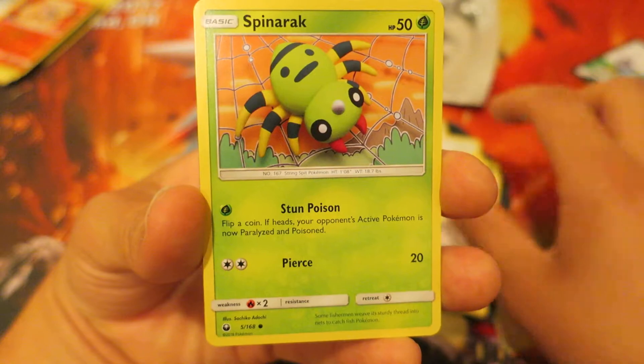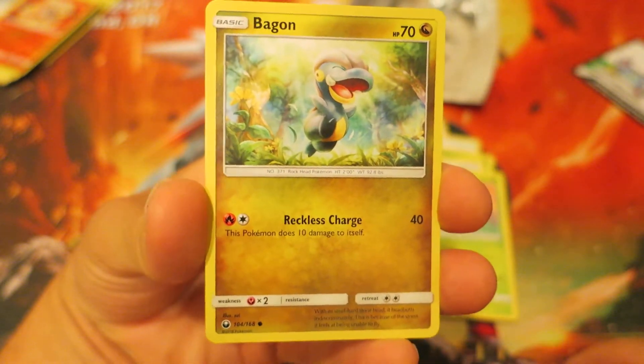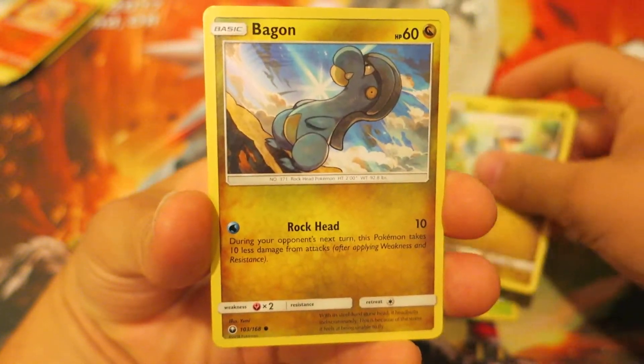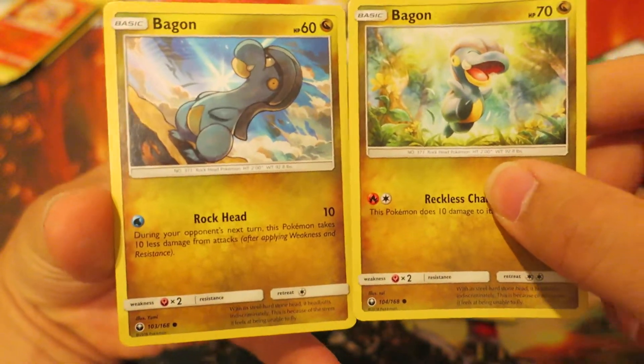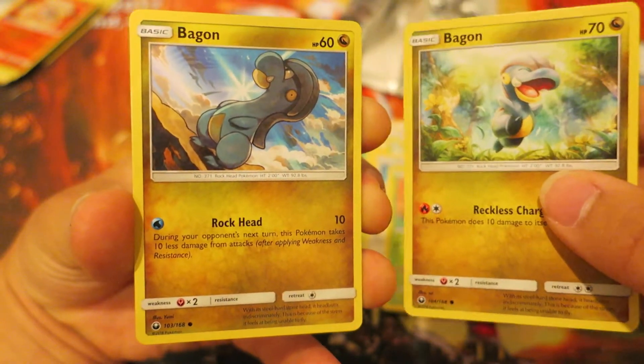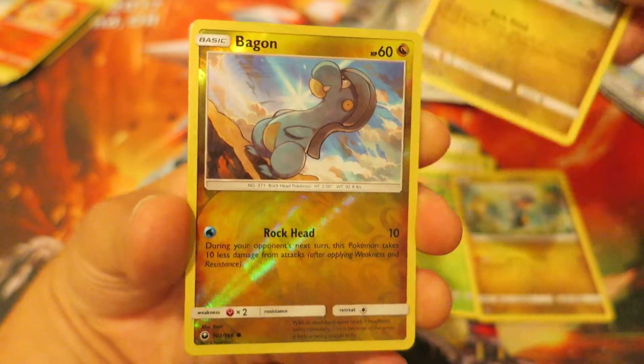We follow things up with the Cat Pokemon Skiddy, who is just an adorable little fellow. Next, we have the Grass-type Pokemon Spinarak, and after that the Dragon-type Pokemon Bagon. We actually have two Bagons back-to-back. I really like that they're sometimes doing two prints in an expansion — just different takes on the same Pokemon. That's really cool.